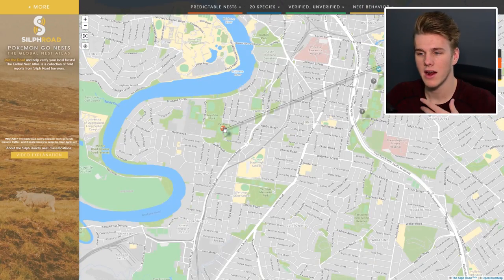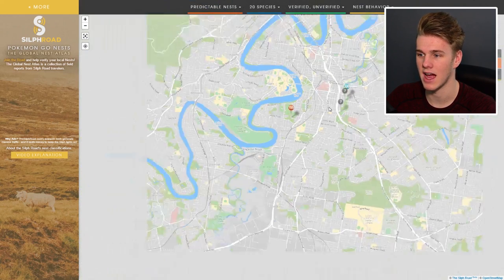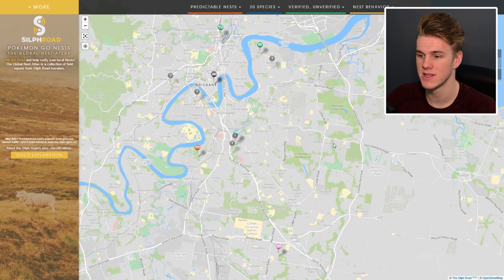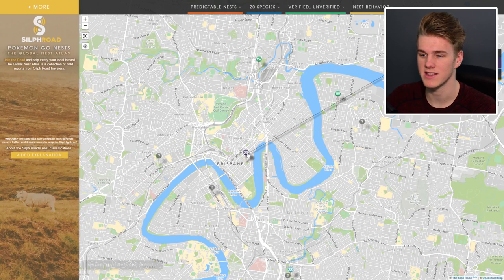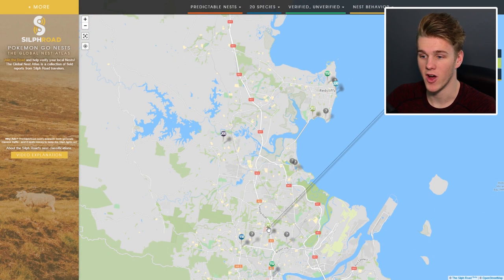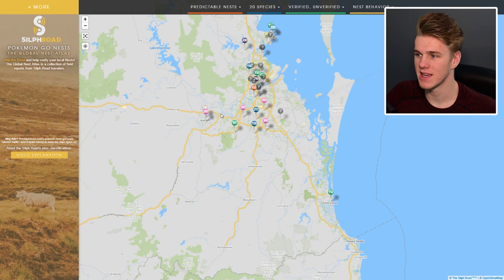Next up, we've got a Cyndaquil nest here south of Brisbane. This looks exactly like the park where I had the Charmander nest a while back. We're going to be checking this out hopefully soon before the nest migration changes, because I don't even have a Cyndaquil. We've also got some Swinub nests and an unconfirmed Shuckle nest. There's also a confirmed Misdreavus nest, but I was right there in that spot yesterday and didn't see any in Brisbane, so I'm kind of going to assume it's fake. We've got confirmed Shuckle, more Misdreavus, Totodiles, Chikoritas, and Swinubs up on the north side of Brisbane.